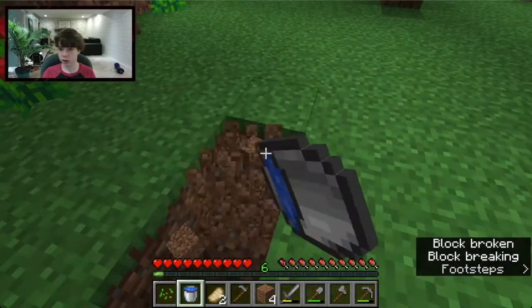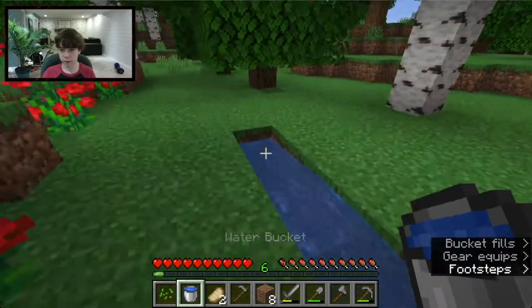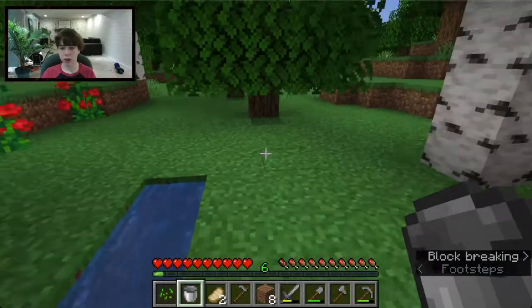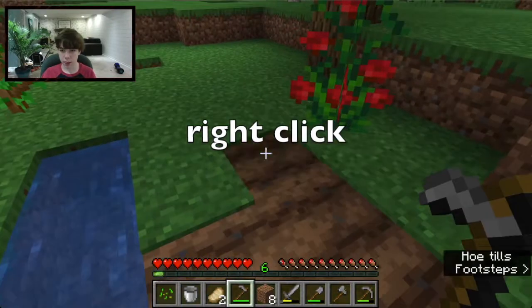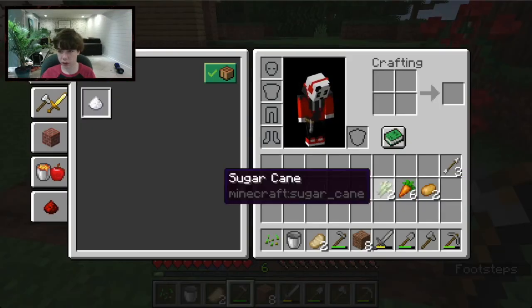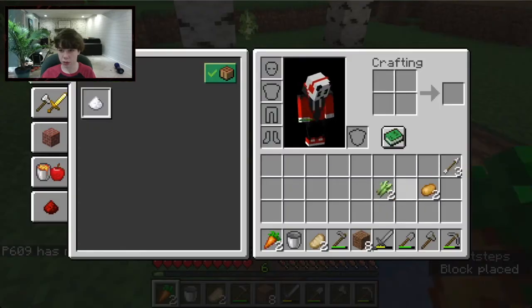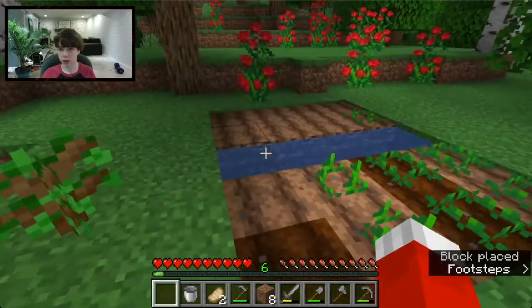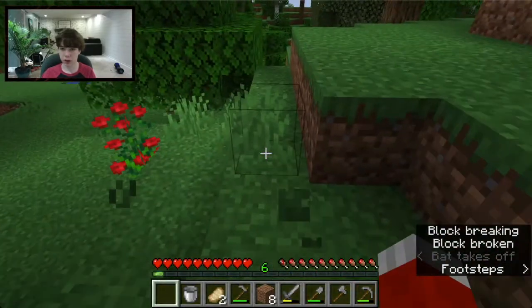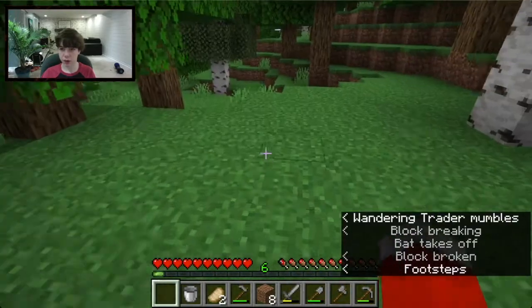Now we'll work on our garden. Since everything's a mess it can be anywhere — I'll place it right here and turn this into a garden. I need to place water down; you can do this with two buckets, maybe three. This area is going to be our little garden. We've also got six carrots and two potatoes from advancements — but we need a lot more wheat. Also if you jump on farmland it breaks and turns back into dirt.